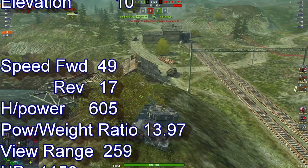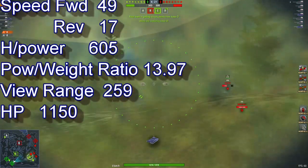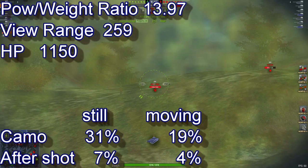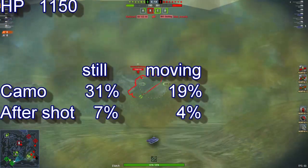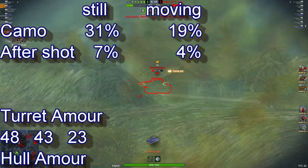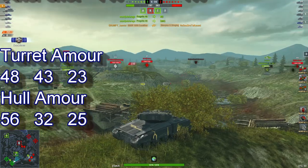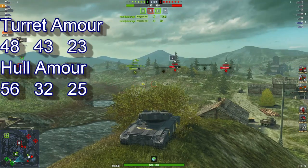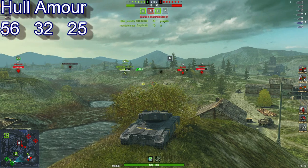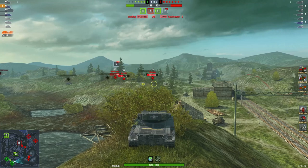Speed forward 49, reverse 17, power-to-weight ratio of 13.97, view range of 259, available hit points 1,150. Camo stationary is 31%, moving 19%. After-shot camo is 7.4%. Turret armor 48, hull armor 56.